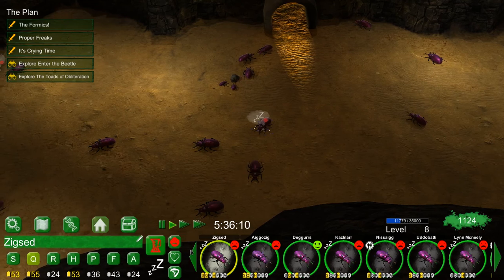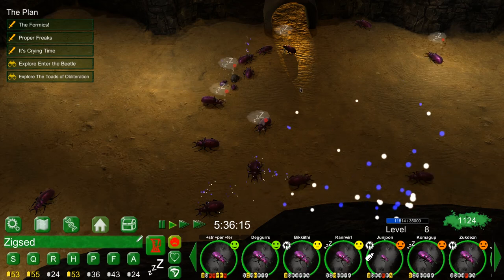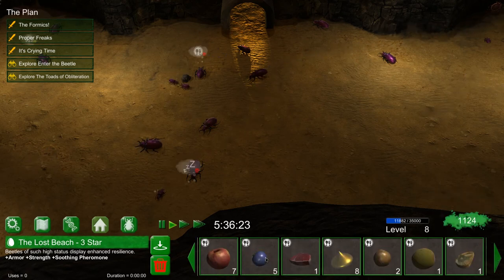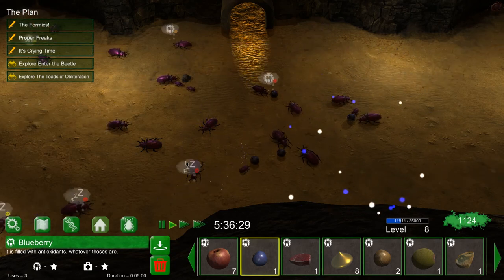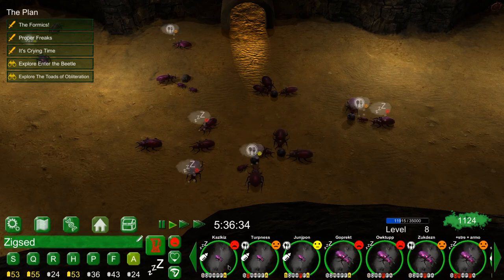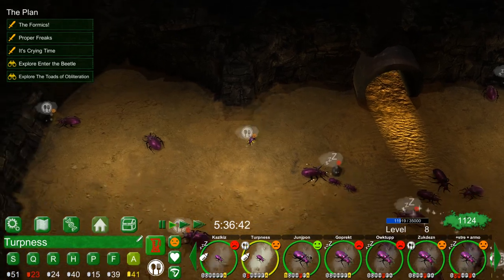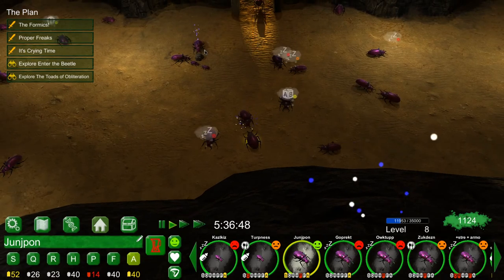I've got a bit of a problem with my beetles at the moment — they're all utterly miserable. Only a few of them are happy, which is stopping me from sending a lot of them out on missions, mainly because I've run out of beds. I can feed them food but they can't rest. That's also stopping my beetles growing up — I'm trying to get some armored ones up and running. I've got some armor 41s I want to use for breeding but I'm struggling to level them up.